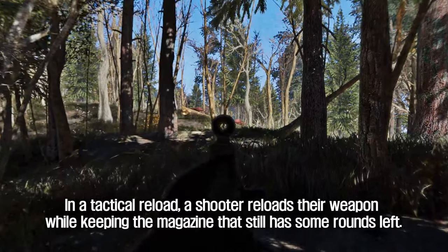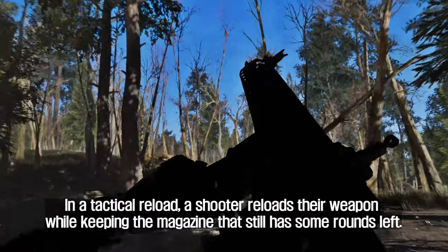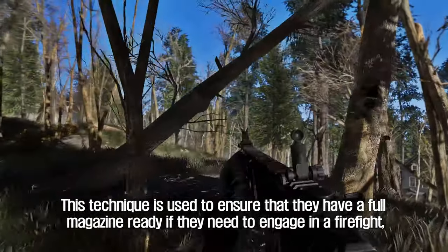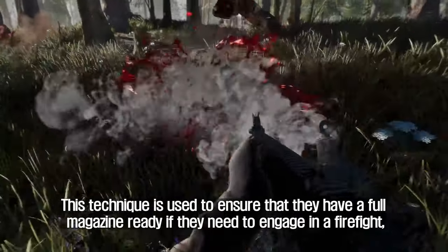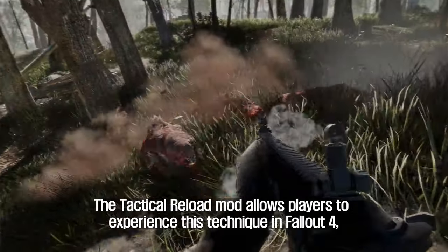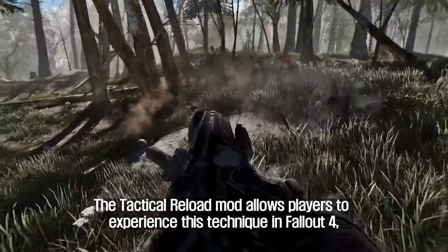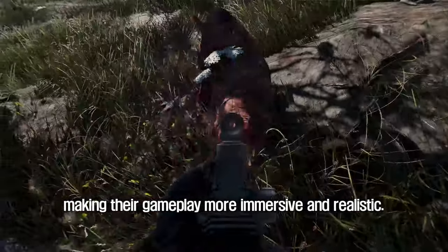In a tactical reload, a shooter reloads their weapon while keeping the magazine that still has some rounds left. This technique is used to ensure that they have a full magazine ready if they need to engage in a firefight, without wasting any remaining bullets in the magazine. The Tactical Reload mod allows players to experience this technique in Fallout 4, making their gameplay more immersive and realistic.